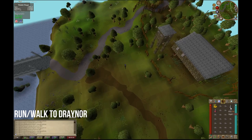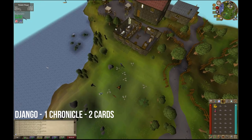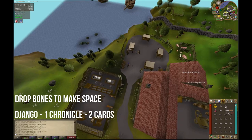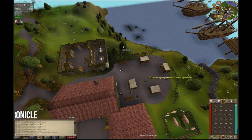Walk until you reach the guards area, then run past them to Django. Drop one of your bones — since you have exactly 600 gold, that's the exact amount needed. Buy one chronicle and two teleport cards. Pick up the bones afterward, then head back to the bank to pick up your keys from earlier.